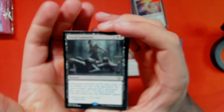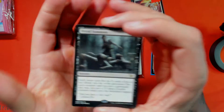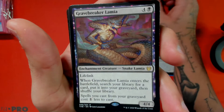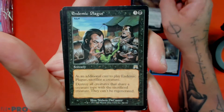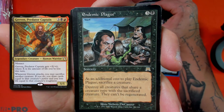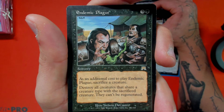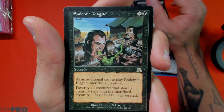Everything in this pile was picked up for a dollar. We got a Dread Summons, a Gravebreaker Lamia — which is a good tutor — and an Endemic Plague. I wanted to play Endemic Plague in my Grenzo deck so I could steal an opponent's creature and then sacrifice it. It says destroy all creatures that share a creature type with the sacrificed creature, which for four mana could be a pretty devastating play.